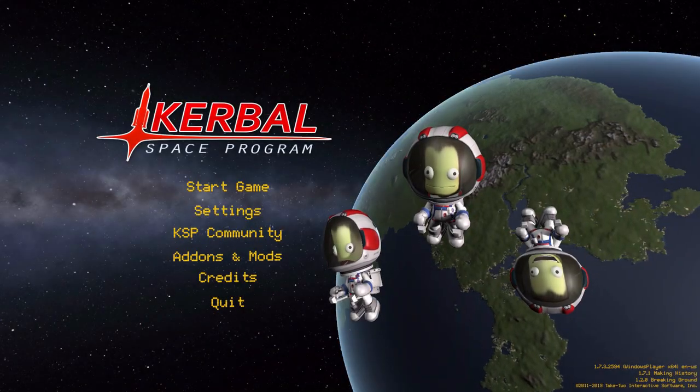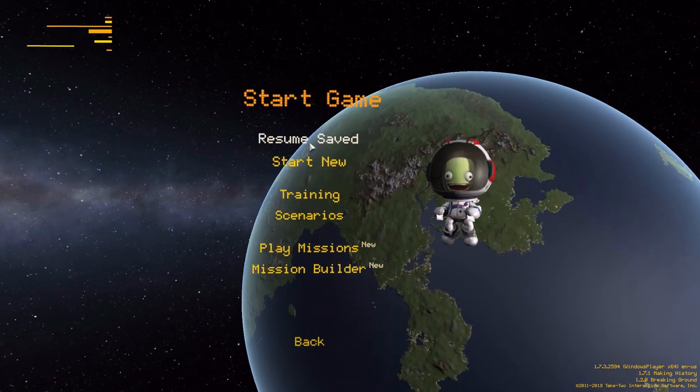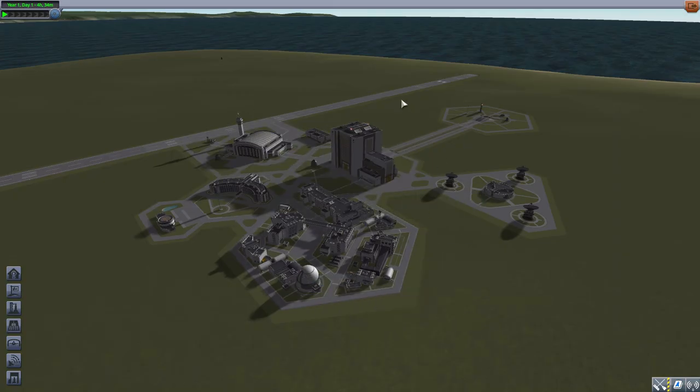Hello everyone and welcome back to Kodabo Space Program, where today we are having a look at the Corellian mod, which is being made by user Warrior Saeb. What this glorious little piece of work adds into the game is a beautiful new gas giant for you to enjoy, as well as a handful of moons around it, as well as an interesting change to an existing world.